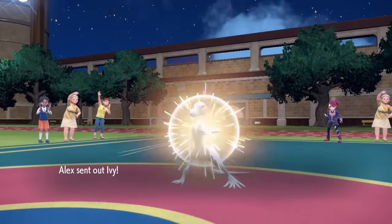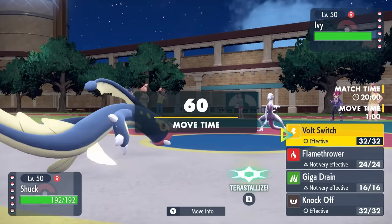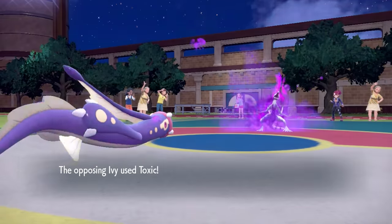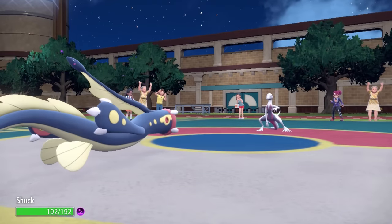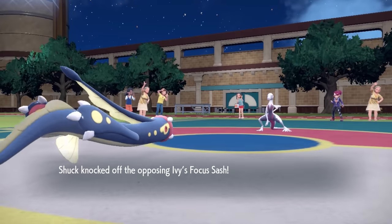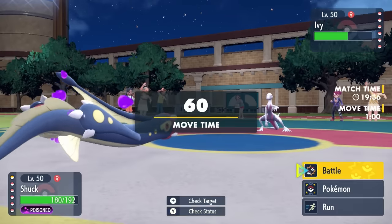My opponent leads off with Salazzle, and I decide to lead off with Electrode. As a salt-vested eel, I'm pretty fit to handle this — I can take any special attack it wants to throw at me. It ends up going for Toxic, so I stay in and go for Knock Off, because a lot of the time you see Salazzle running something like a Salac Berry, and if it starts getting speed and Nasty Plots, it's a really scary Pokemon.